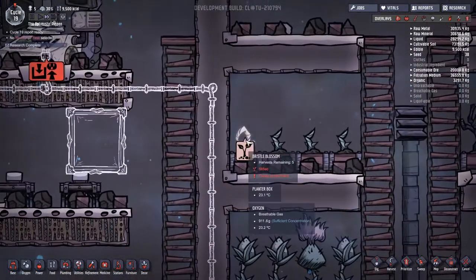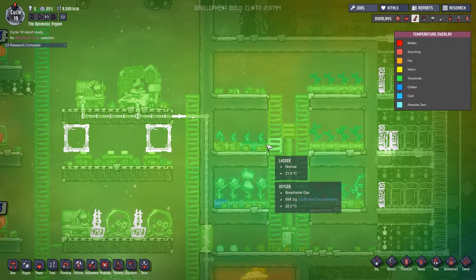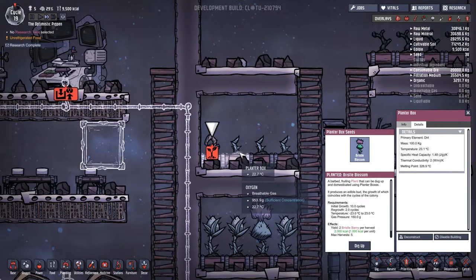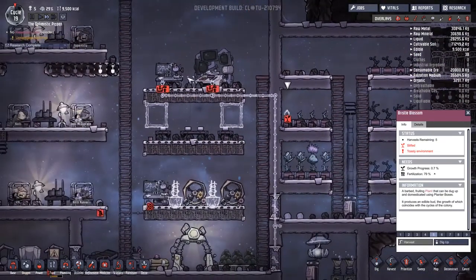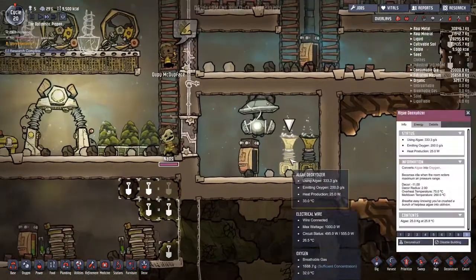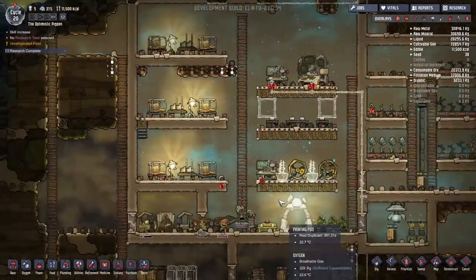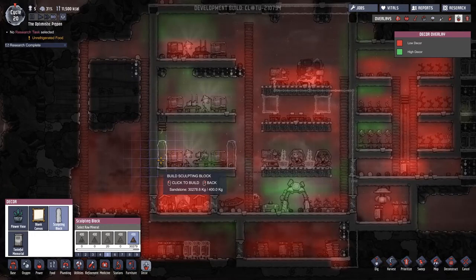This guy here says he's stifled because it's toasty. I cannot see the temperature difference — it's almost impossible to tell. The planter box is coming in at 23.1 degrees as opposed to 22.7 — it's less than a degree apart and they're complaining about it. I was told that bristle blossoms were particularly susceptible to this. Let's pause and have a look at this oxygen: it's coming out at 33 degrees — that is hot. I think the way we can solve this would be to do some research.